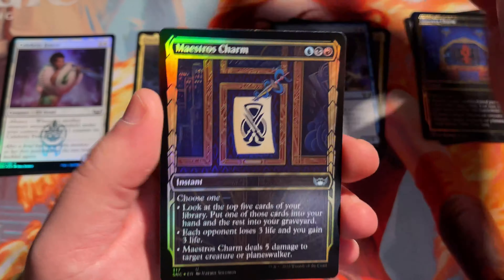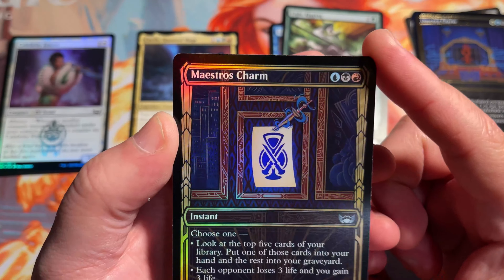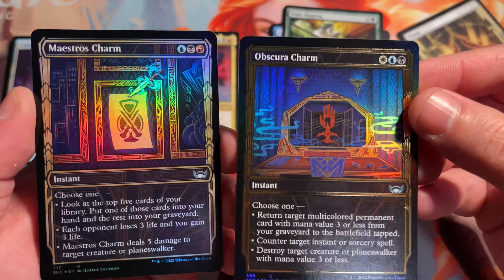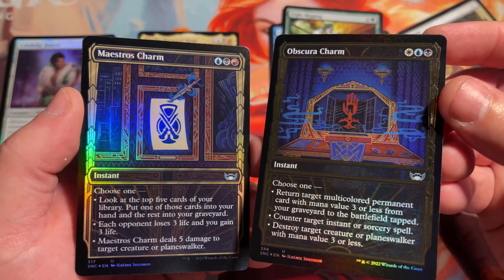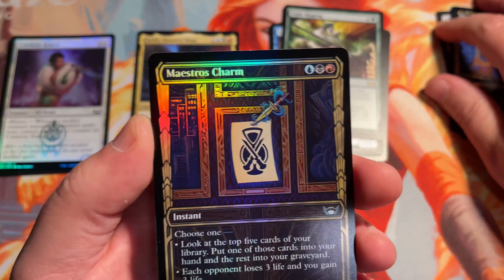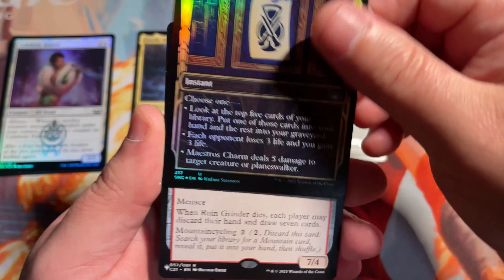Fight Rigging is our rare here. Maestro's Charm — this is a showcase version but it's not the gilded foil. As you can see the difference between the two: this one's got that texture and it really pops — that gold leafing, I would call it, almost like an embossing. Really, really pretty. These are still pretty too — I do like them. Just a normal foil though.